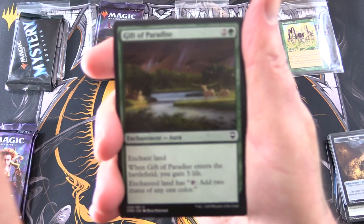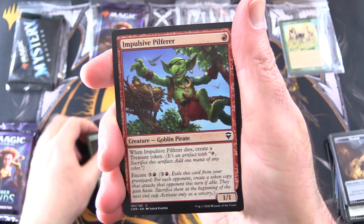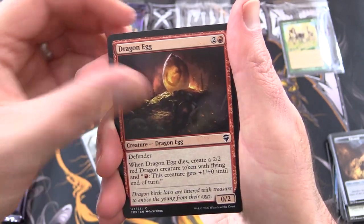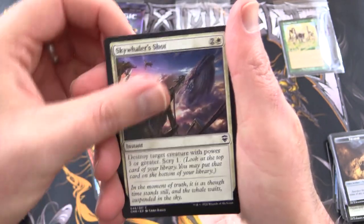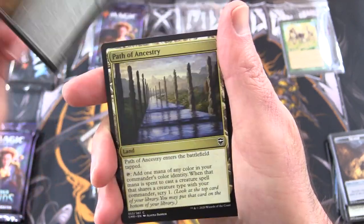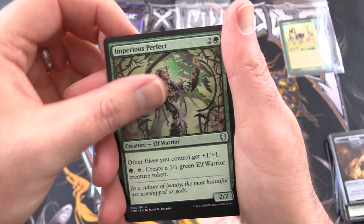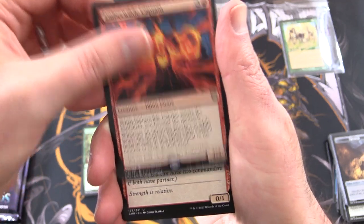We're on box number four, so hoping to get some crazy stuff out of that one. Next up we have Gift of Paradise, Impulsive Pilfer, Goblin Pirate — I do love the Goblin's Prying Eyes — Howling Golem, Dragon Egg, Spontaneous Mutation, Fiery Cannonade, Skywhalers Shot, Finclade Fugitives, Thorn of the Black Rose, Pilgrim's Eye, Path of Ancestry, Workshop Assistant. Uncommons: Coastline Marauders, Warden of Evos Isle, Imperius Perfect, and rare is Emberwild Captain. Not quite as good as that last pack.